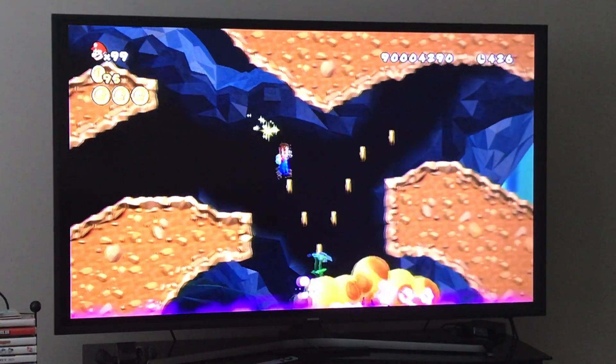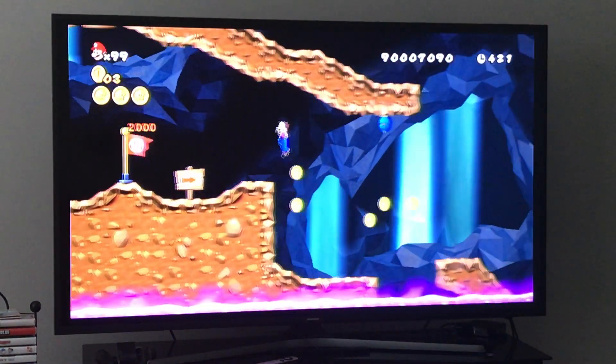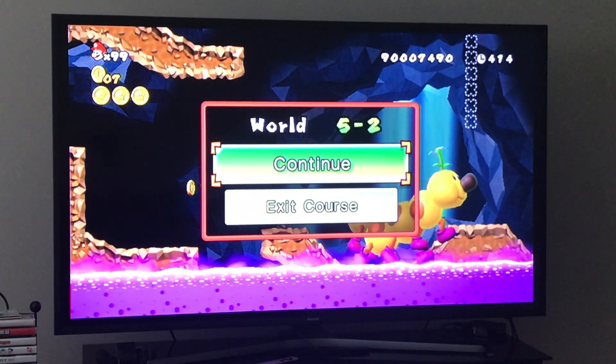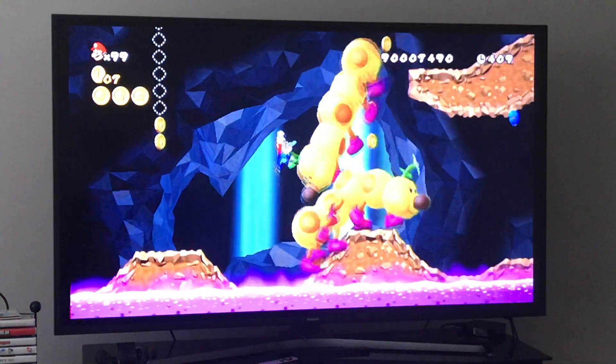It's not very difficult — it's just easy. Now we're at the checkpoint. Once you're past this part, you'll see some gaps. You have to use the wigglers to jump on them in order to get your last star coin. Very simple — just jump on the wigglers.